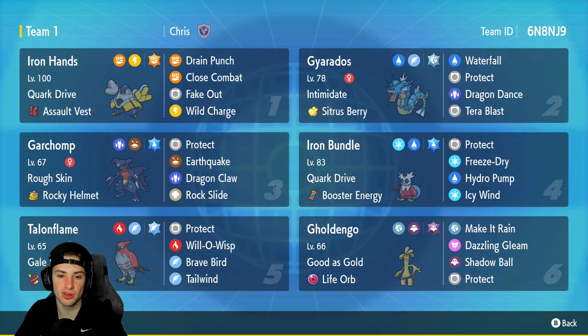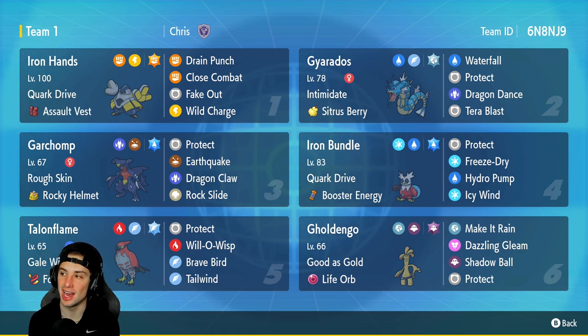Garchomp is going to be our third Pokemon. Ever since Series 2 was announced and went into effect, we have been seeing less and less of Garchomp because Iron Bundle and Fluttermane just absolutely wiped the floor with it. But this one's here, ready to rock out for the team. It has Rough Skin and the Rocky Helmet as its item, with a moveset of Protect, Earthquake, Dragon Claw, and Rock Slide.